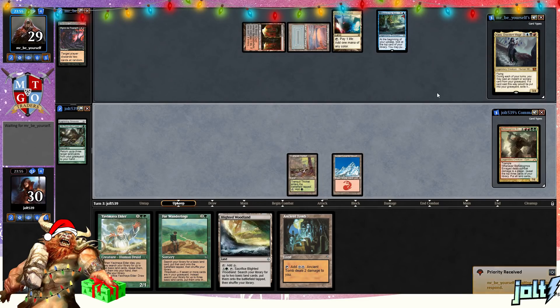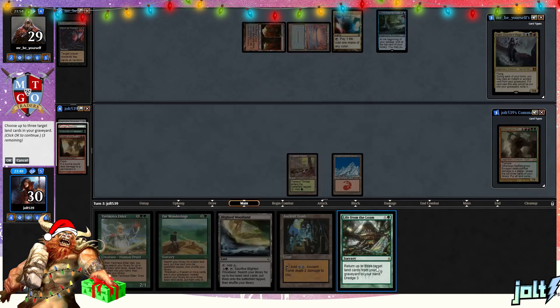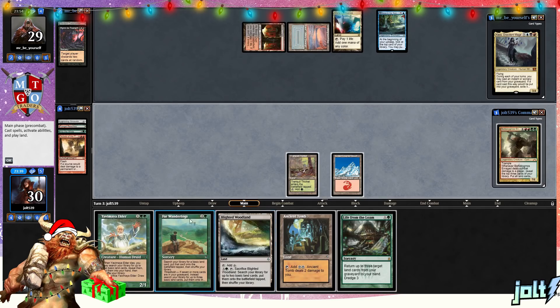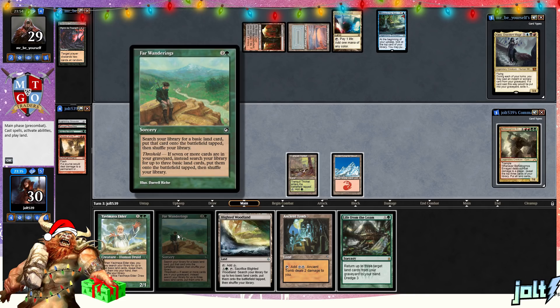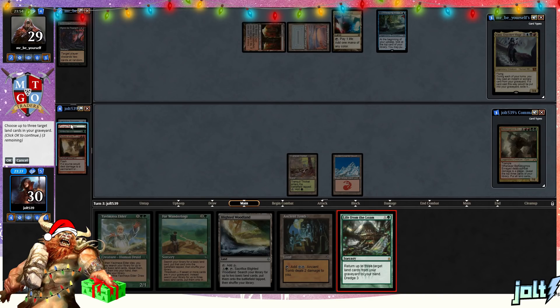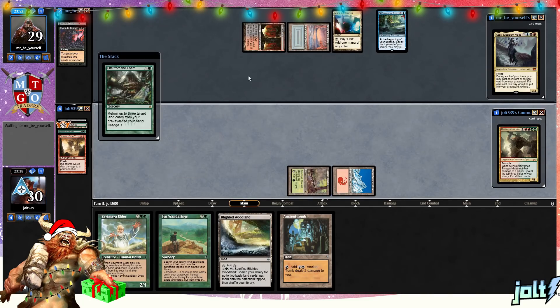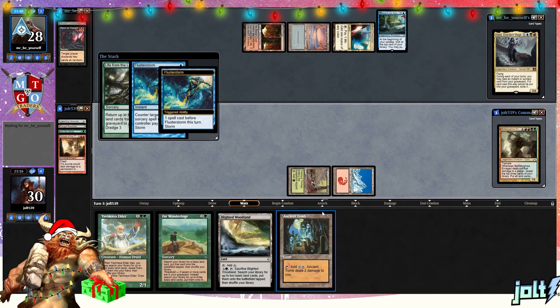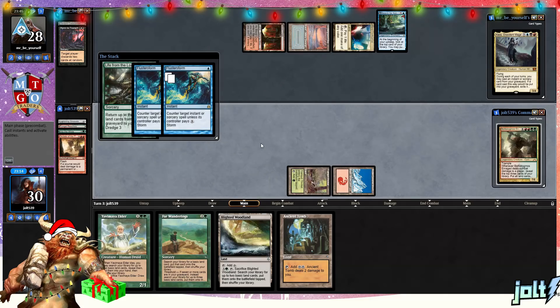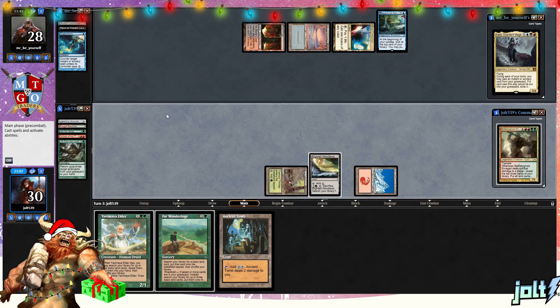Our opponent's going to get down a Search for Azcanta. Let's go ahead and go for the Life from the Loam Dredge — that's going to put Fungal Reaches into the wilds and then Dictate into the graveyard. Let's go for Life from the Loam. Unfortunately we have no way to get an extra fetch land going. If we get down Ancient Tomb, that puts us in a position to go for Far Wanderings. Let's go ahead and go for Fungal Reaches — we have to put some storage counters on there, but we'll still go for it. We want to get down Far Wanderings once we have Threshold by dredging our library. Let's go for Life from the Loam, bring back Fungal Reaches. They counter it with Flusterstorm — if they're going to burn a Flusterstorm on a Life from the Loam, I will definitely take it. We'll get down Blighted Woodland and pass the turn.